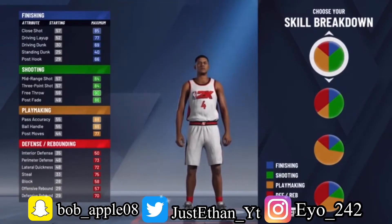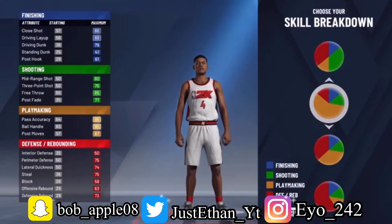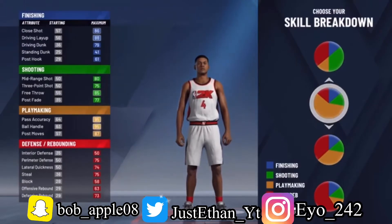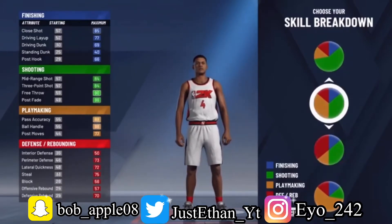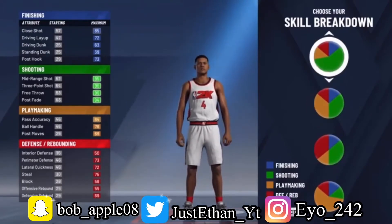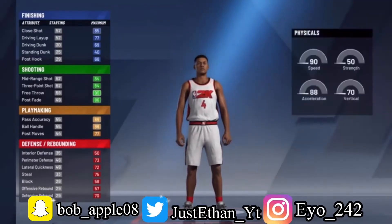For the pie chart you want to pick the playmaking and shooting option, but don't pick the all-playmaking pie chart — because that will make you a slashing playmaker and you'll get 15 shooting badges and 28 slashing badges.